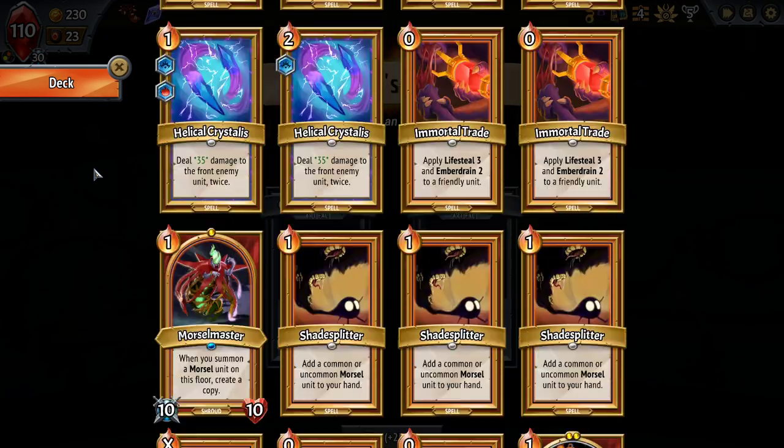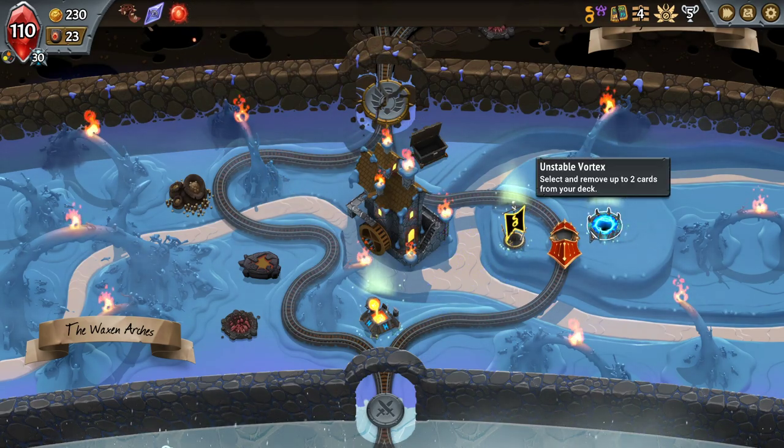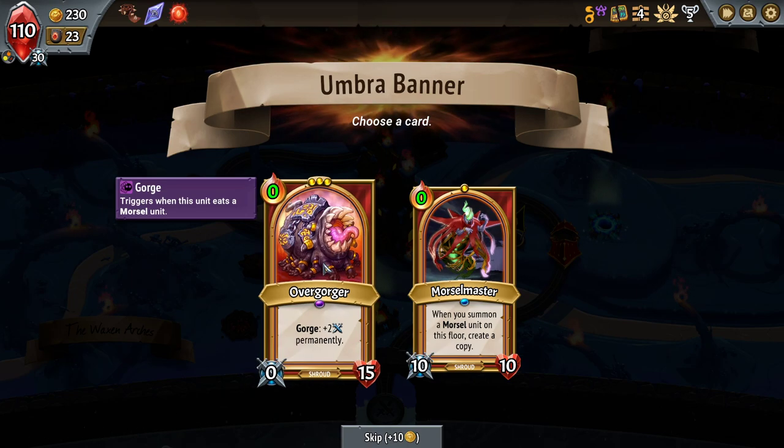I just got the draw. I really like the idea of the Forever Flame — it makes my first cycle so good. There's the Overgorger which gains plus two damage permanently whenever it gorges. I don't need it, it's maybe just a little late for it. Another Morsel Master.